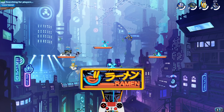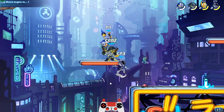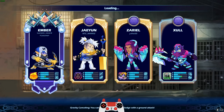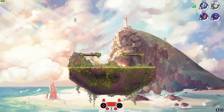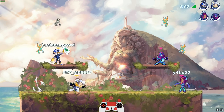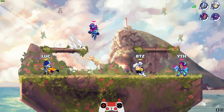I'm just gonna do friendlies because I don't have anybody to play ranked with right now. We're gonna play with a random person. I got Jayeon on my team — let's go! Btz Morris, let's do it. I gotta say though, the Zariel and the Zol with the Synthwave colors man, they look good. We got the Goldforge team — Synthwave versus team Goldforge, this is nice.